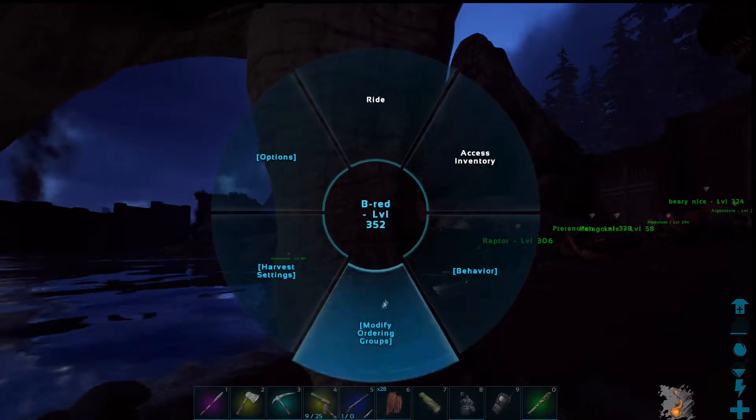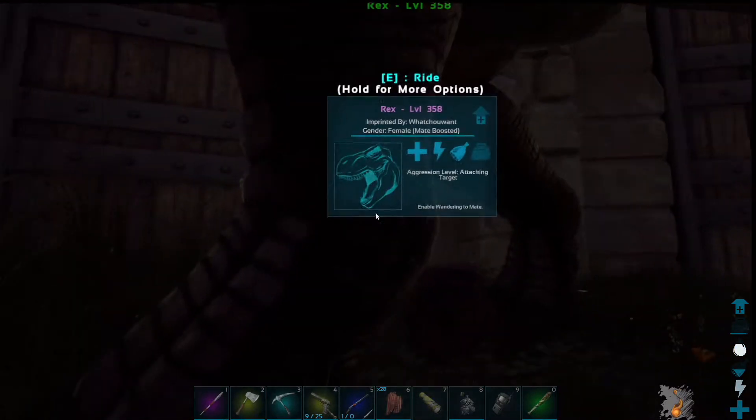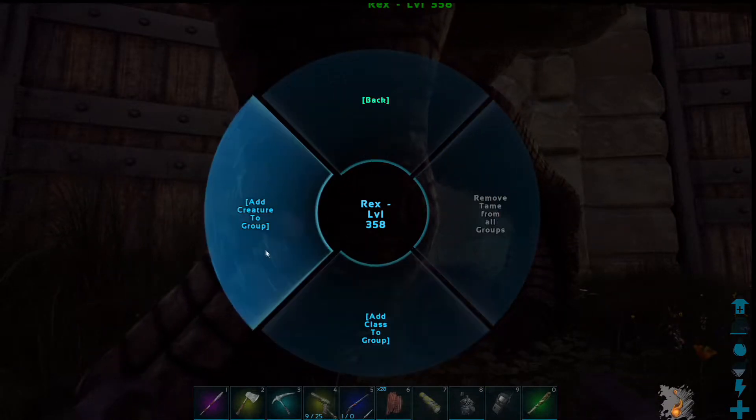Walk up to your dino, hold E, and bring up the Modify Tame Order Group button. You click on the left side — Add to Group — and select the group you'd like to have it be in. You can also go down to the bottom and set the class as a group.